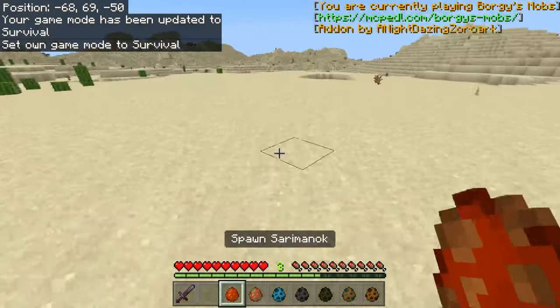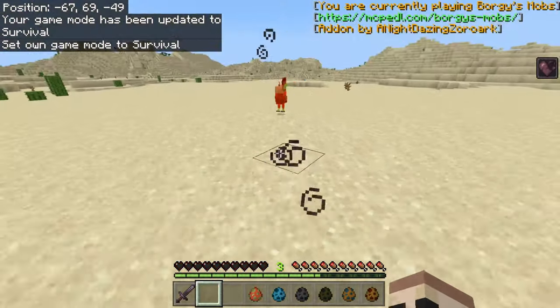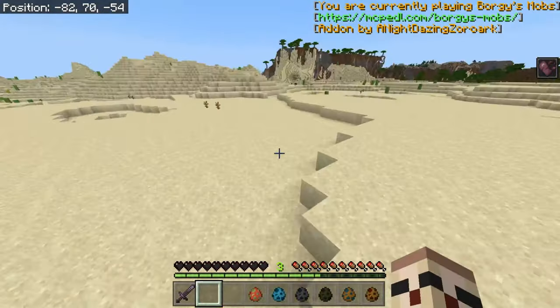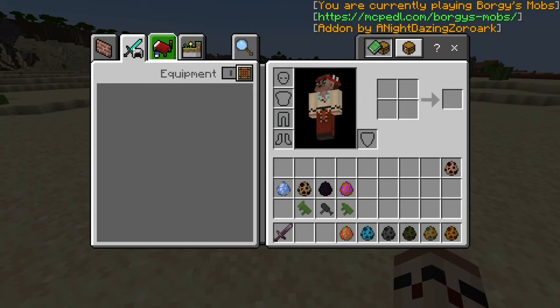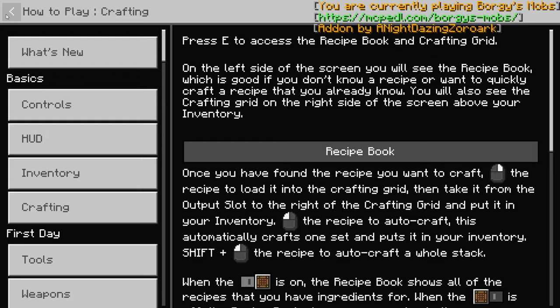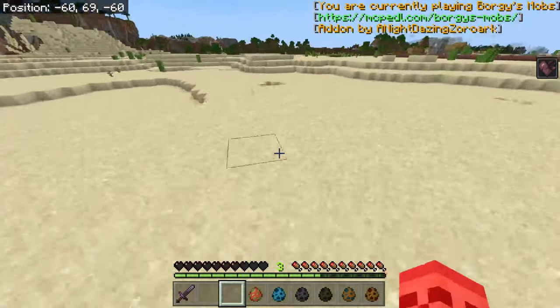Next up we got the sharemute. If you attack it, it will wither you. It's a passive mob, but if you attack it, it will wither you. It won't show me clearly, but you do get wither.